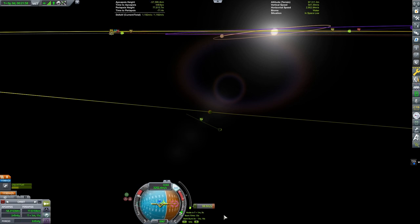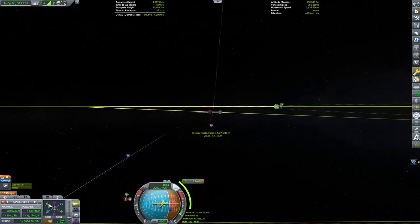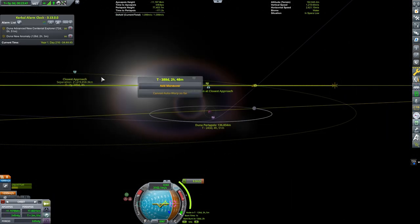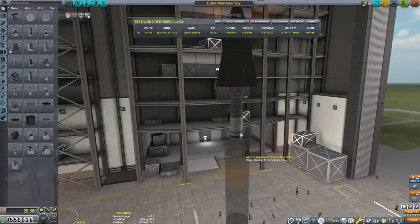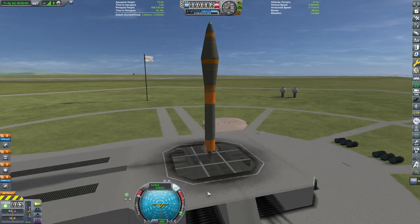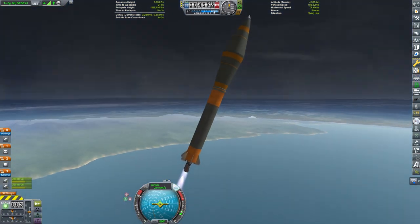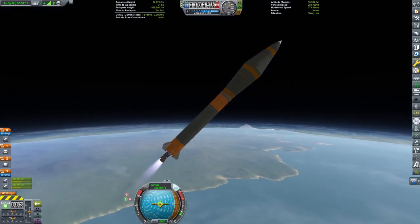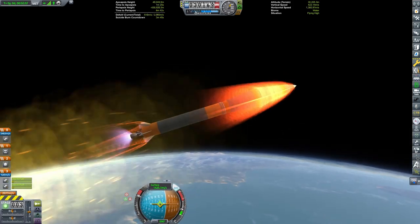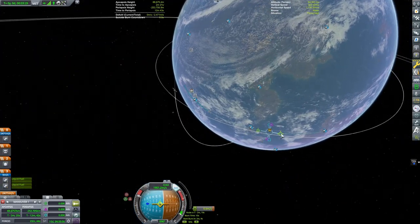We're just burning straight out towards the MUN and we can get an encounter right away just from our ejection burn. Now I'm gonna set up a mid-course correction — same with the other probe. I want to come in over the South Pole. I'll use Kerbal Alarm Clock to help me keep track of when I need to make those corrections — really handy mod. This one is basically the same probe but I'm just gonna send it off to the MUN and we'll start scanning and see what it finds. I don't have contracts for these so I'm not making any funds off of this, but I'm anticipating future missions being built off of the work that these probes have already done.